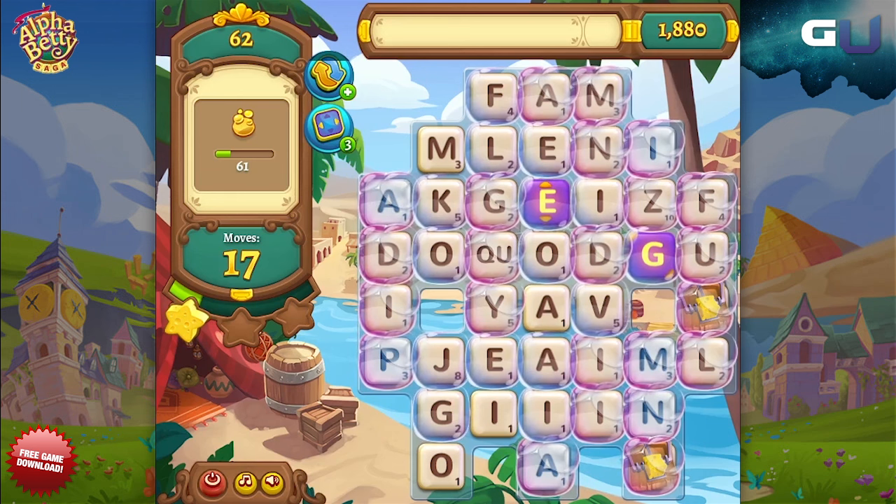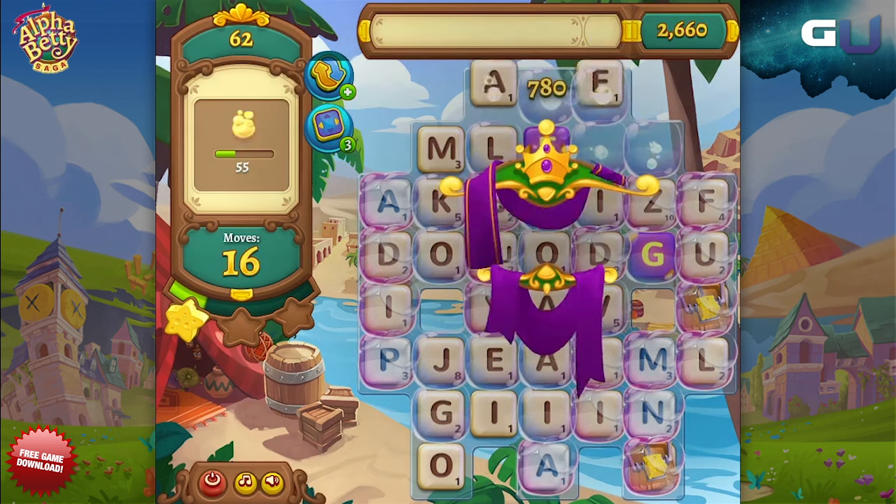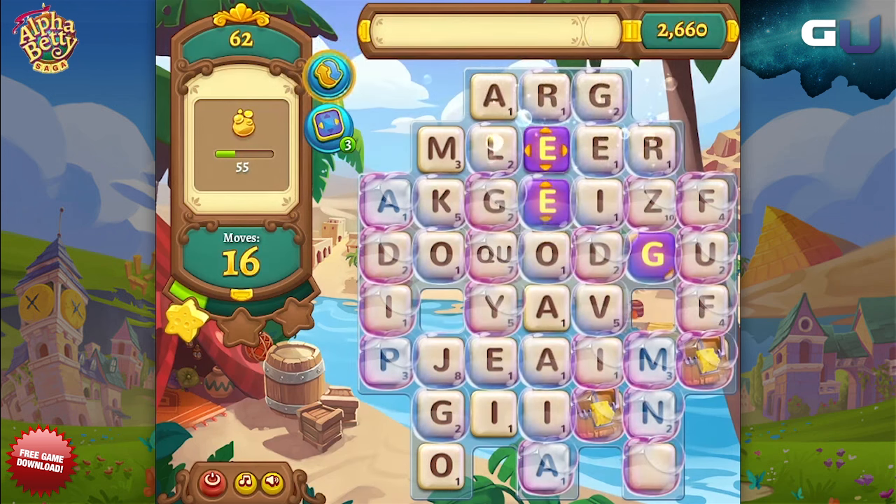In Bubble Pop levels, some — and in later versions of them, almost ALL of the spaces on the board will be covered in bubbles. You need to pop every single bubble by using the letters inside them to spell words.